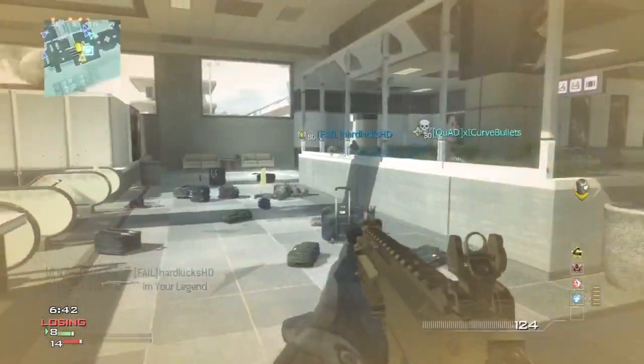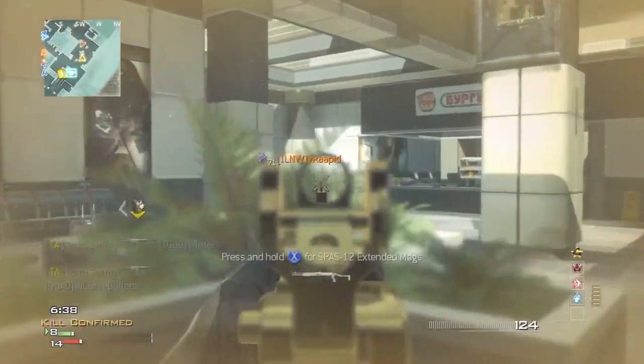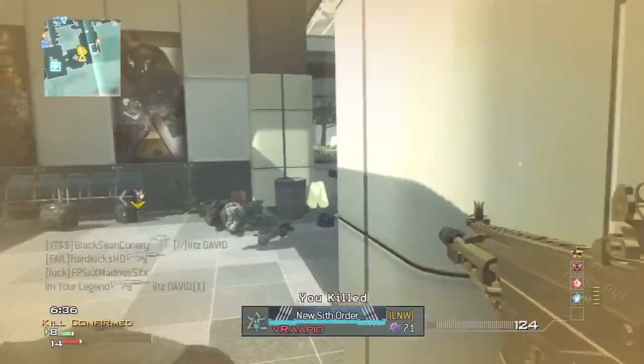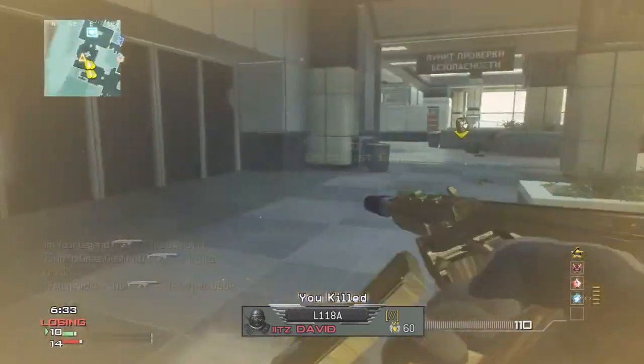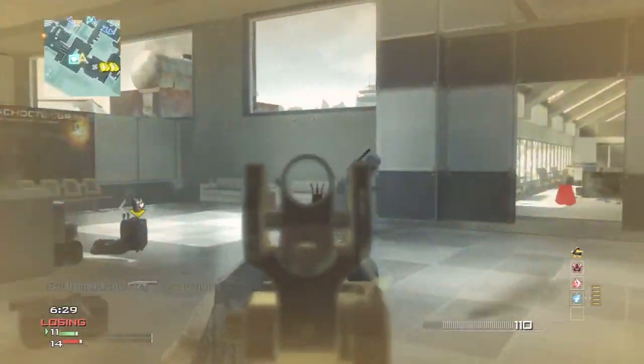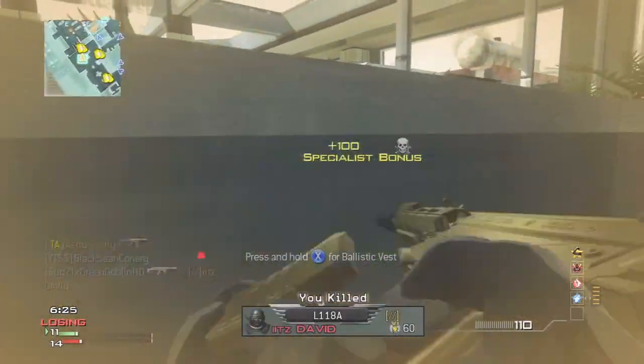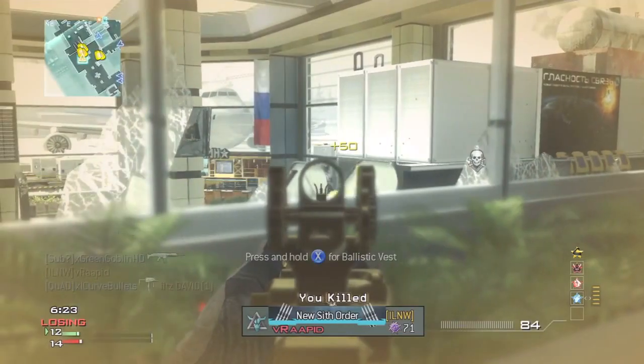Another area to watch out for is up on top of this balcony. Up on top of that balcony is a very high traffic area. People like to go up there and go for sniper shots and all that good stuff — they think it's a good camping spot, but in reality it's not really. I wouldn't recommend it. I would say just sit behind these head glitches, trust your gun skill, and basically use your headset. This map is very quiet compared to what I was used to in MW2.